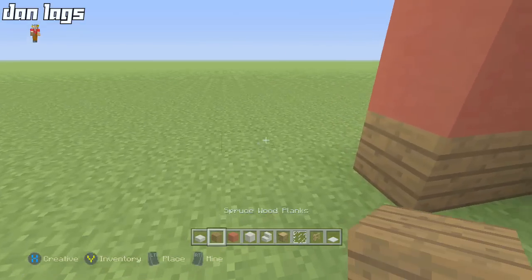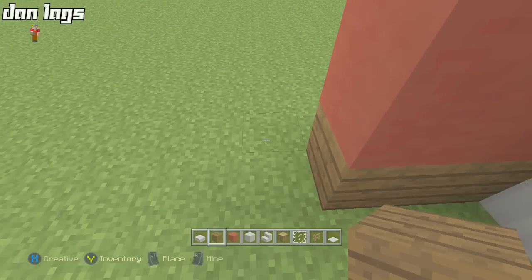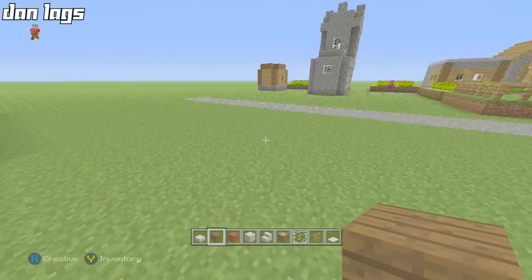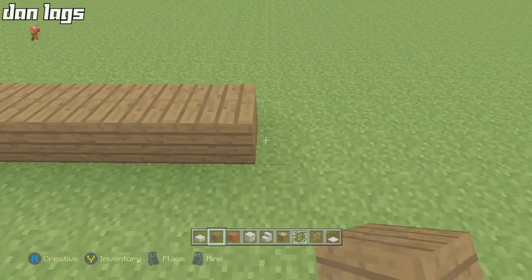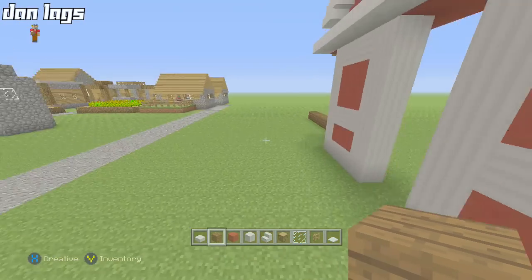The next number to focus on is nine — the barn was nine blocks tall, so take it out nine blocks more of spruce wood on each side: one, two, three, four, five, six, seven, eight, nine. Do the same on the other side, and make sure to come one block in from the pillar.